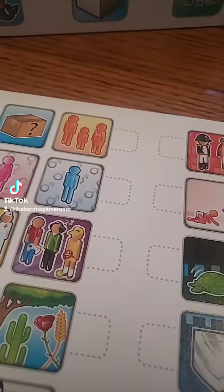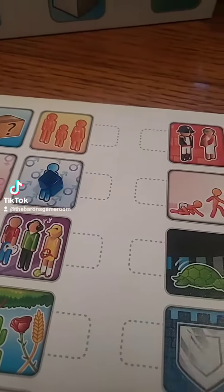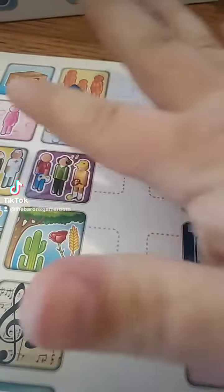To me, this is a real selling point of the game, because you're not just pointing at pictures trying to get people to guess. What's really creative about it is how you choose to use the cubes and markers. For example, I could simply put a cube here to show that I'm talking about a man. Or maybe I want to talk about a fraternity or something like that, so I could put a bunch of cubes all on the man tile.